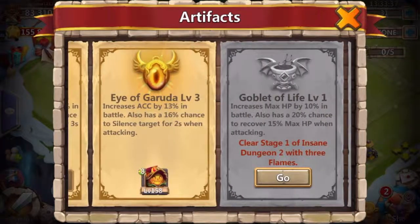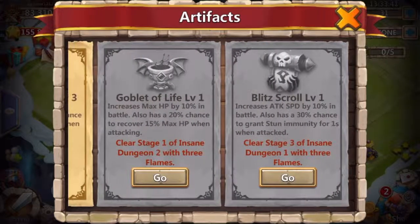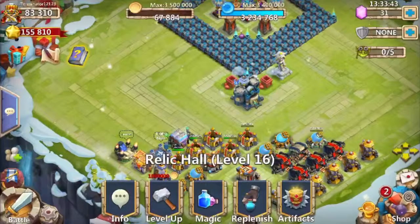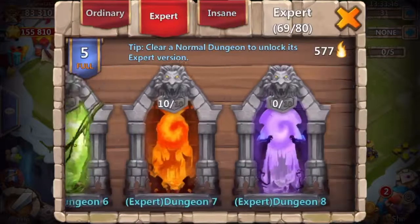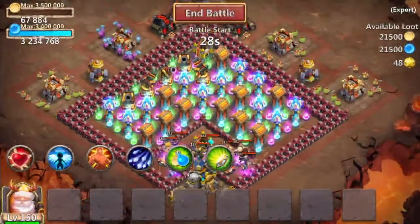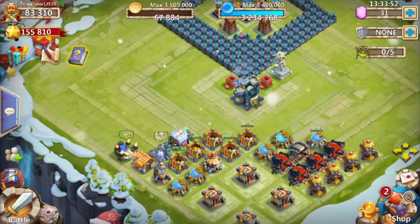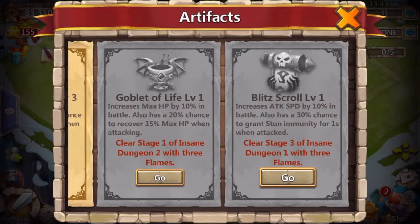I can only use 2 at a time. I really want to unlock these, which are the 2 best, but for Insane Dungeons I'm still at Expert — still on this one right here and I really can't beat it. That's why I'm mainly evolving my Minnow, so that I can unlock these 2 artifacts and use them to beat the Expert Insane Dungeon.